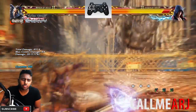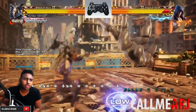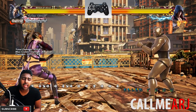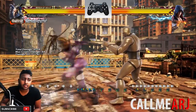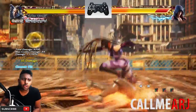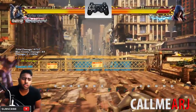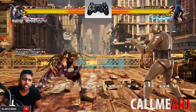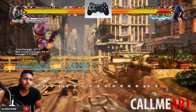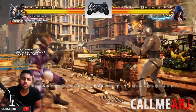3+4 into 3 is good at close range - getting in here, doing the 1,2 into haze then into the sweep is unseeable and very very strong, and gets you into back turn immediately. Next we have haze into 4 - good at a nice range, so if you're a little further away from the opponent press it quickly, it's fast and will catch them off guard.